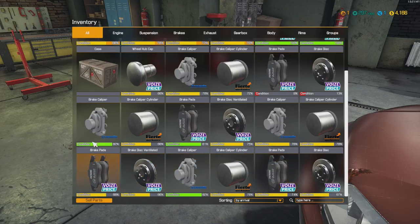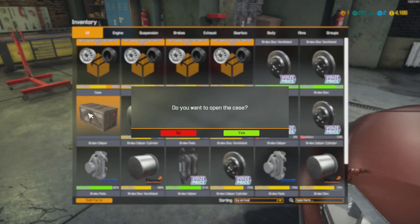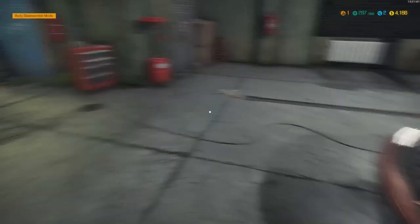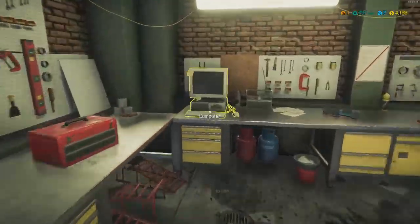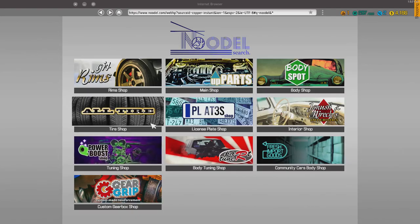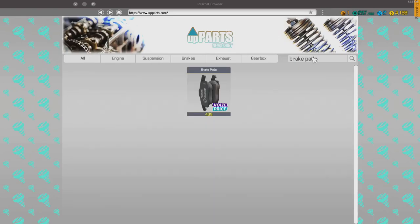Hmm, 64%? What is this case? Where did I get this from? I'll open it later. So, brake pads — I just need some brake pads. Let's go to our trusty computer. It's been a while since I played this game, but there we go.